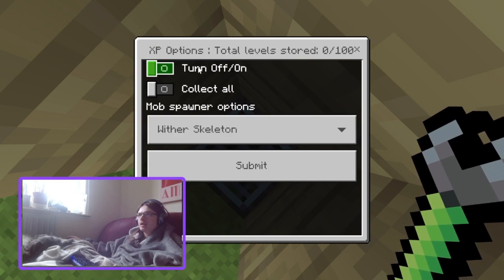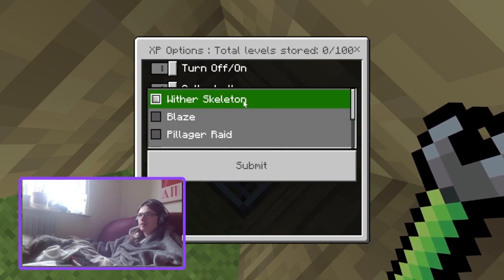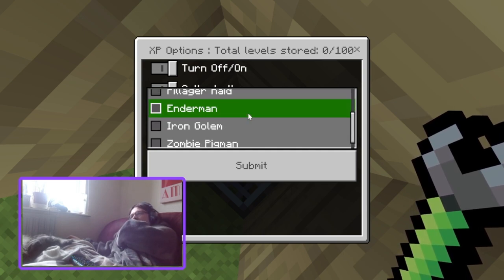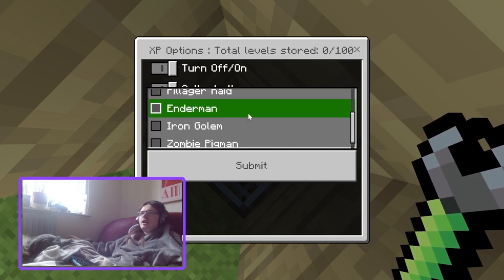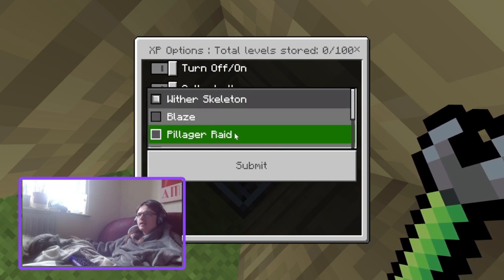Collect all. So you've got wither skeletons, blazers, pillager, a pillager raid, enderman, iron golem, zombie pigmen. So you don't even have the normal spawners — so there's no creepers. It's fine that there's none of the normal spawner mobs I guess, because you can just easily set up a farm for them. But why is it blazers? I could just find a blaze spawner in the nether.